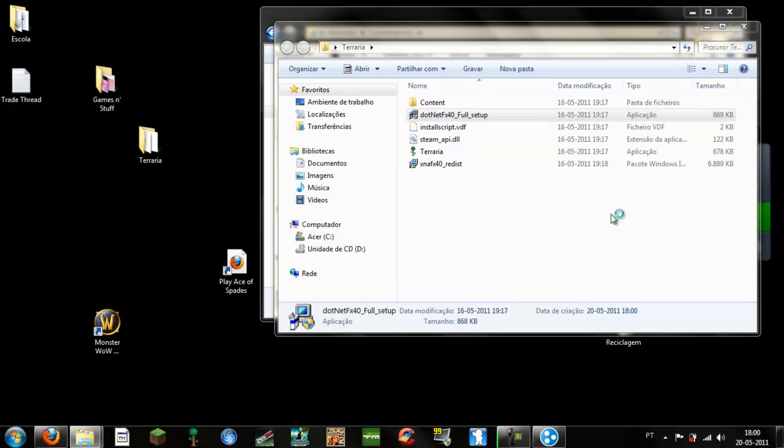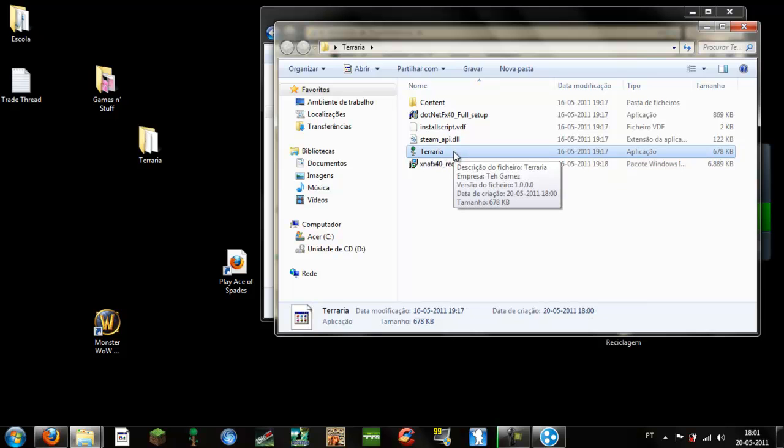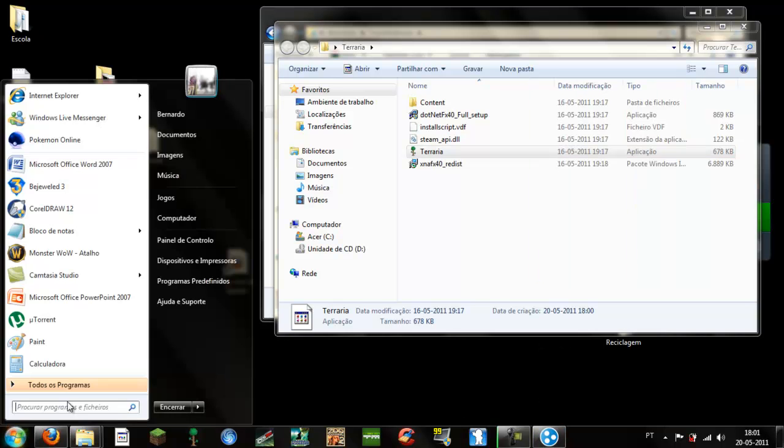Run this and install — I already have this installed, so just install it normally like you install everything. Also install the .NETFX40 redist. Install this stuff and then you will have Terraria. Now, to make a server, you have to do one thing.